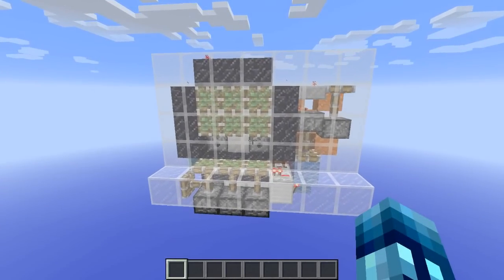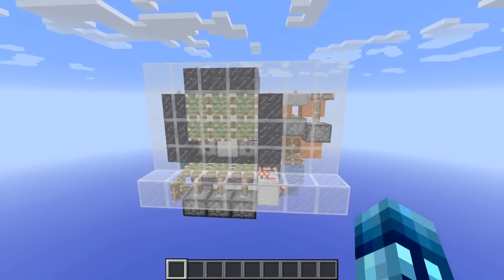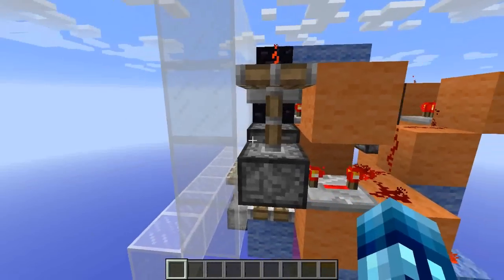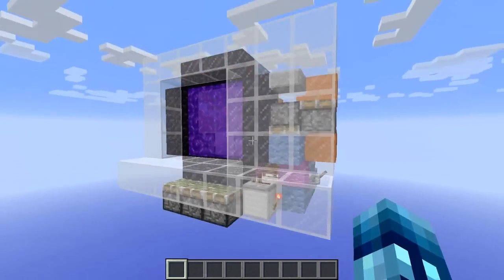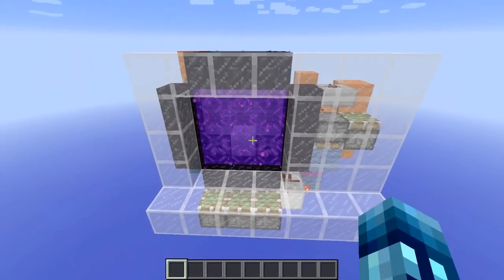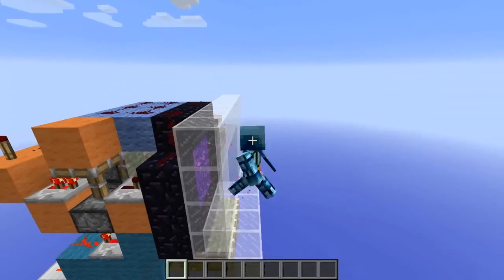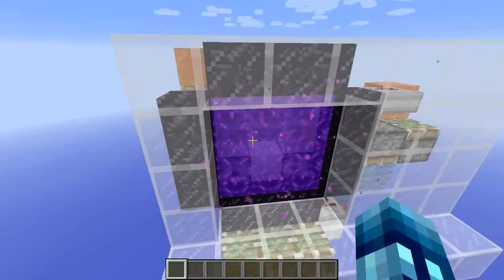Number 2. Here is a hidden 3x3 nether portal by Eucalus. It's very cool — it is hidden. The glass blocks here can be replaced with any blocks, so it is completely hidden. But I'm going to pull the lever so you guys can see. The glass subsides and then the portal is lit, making it a 3x3 portal. You can download this in the description and make a schematic out of it to import into your world.